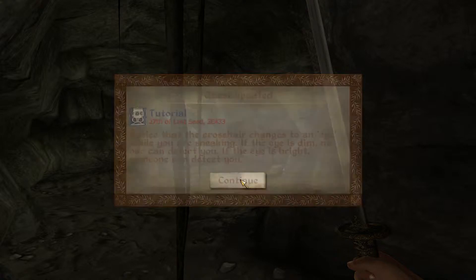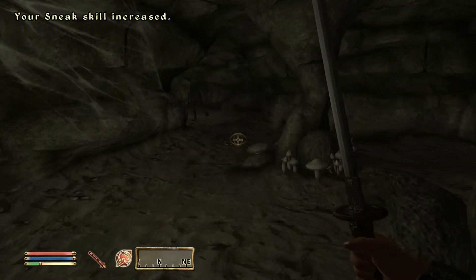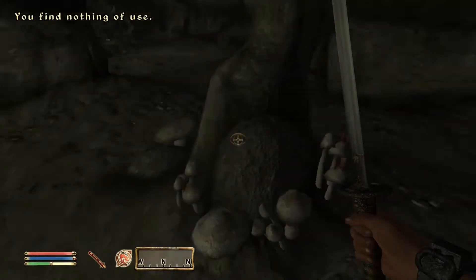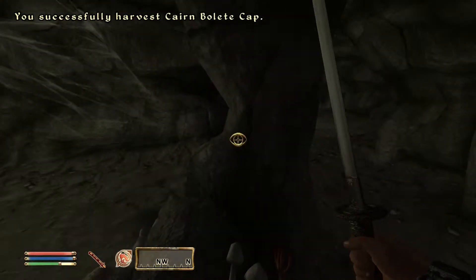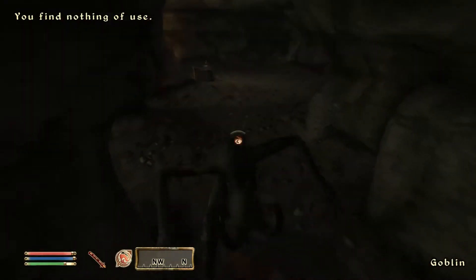Notice the crosshair changes to an eye while you're sneaking. If you sneak really slowly your sneak skill will go up really fast. I'm not sure — oh, I think he saw me. Damn it, too loud.